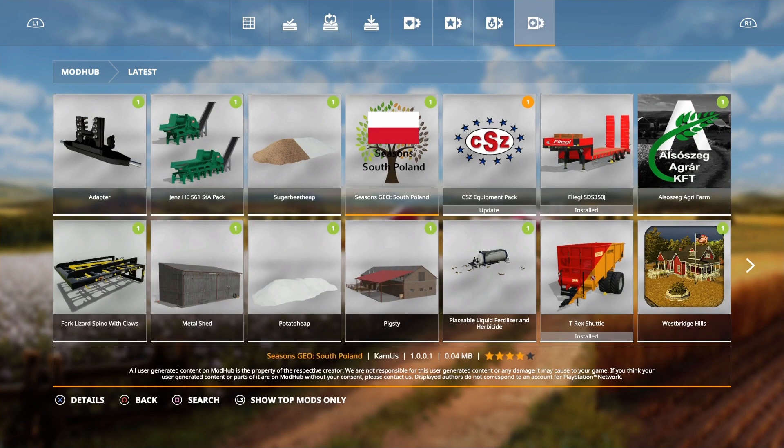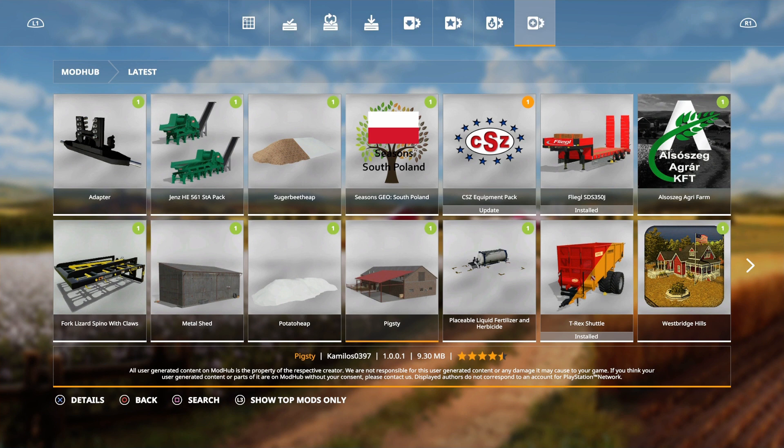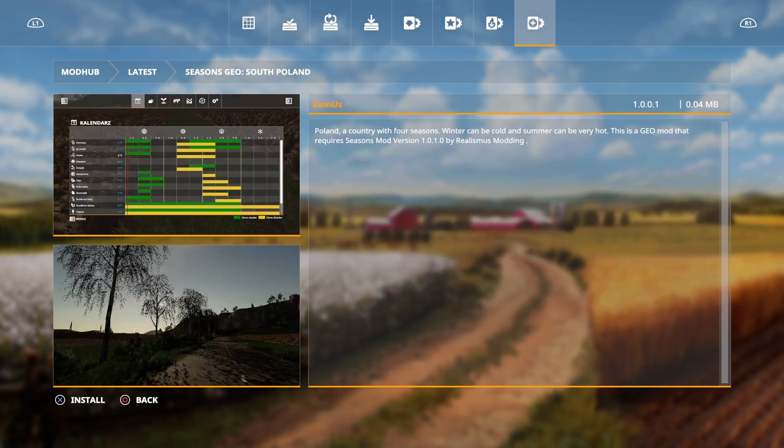We also have a Potato Heap by FenFan and LS Agri Service — same thing but for potatoes. There's also an update for the Pigsty: tip-call added, bell trigger for straw added, new specular maps, and some small fixes by Camillos0397. Then we have Seasons GEO Safe Poland by Camus — a country mod with four seasons where winter can be cold and summer can be very long, requiring the Seasons mod.